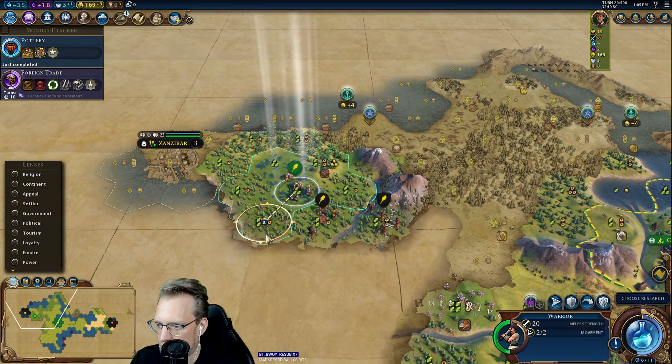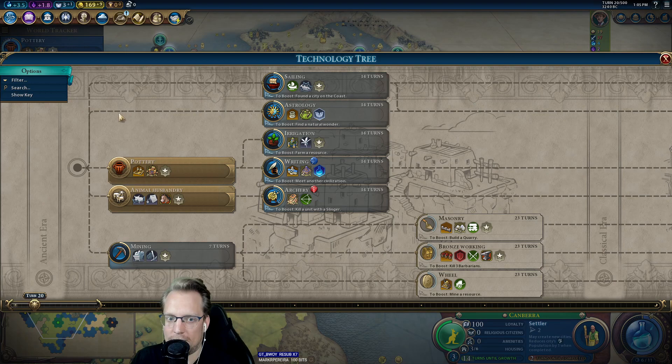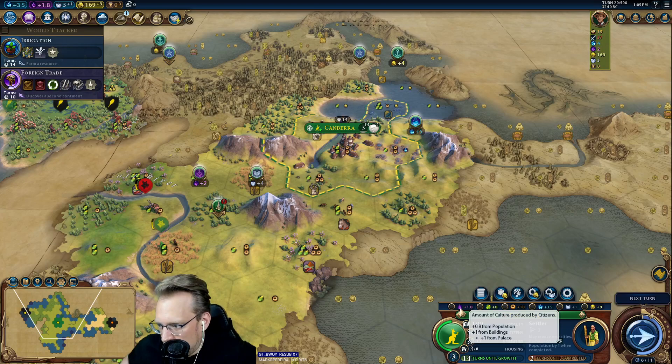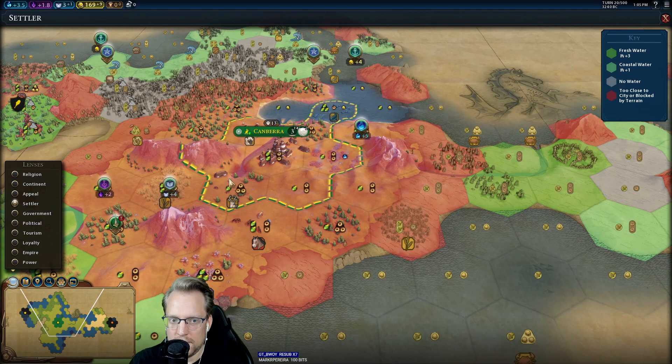Irrigation will let me improve the spices. What leaders do we deselect from games? It's like Coupé, Mapuche, Gaul, Babylon, and Russia.